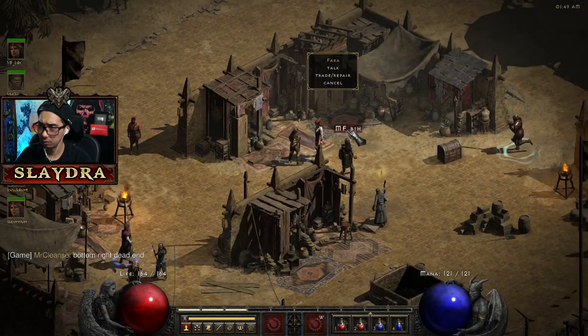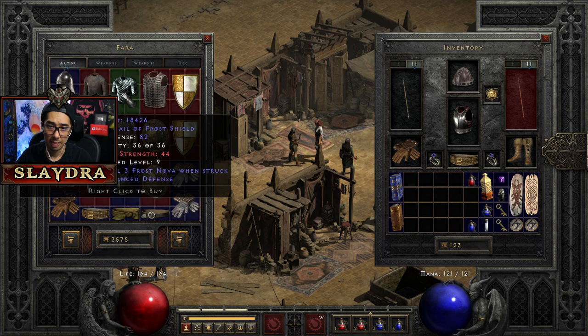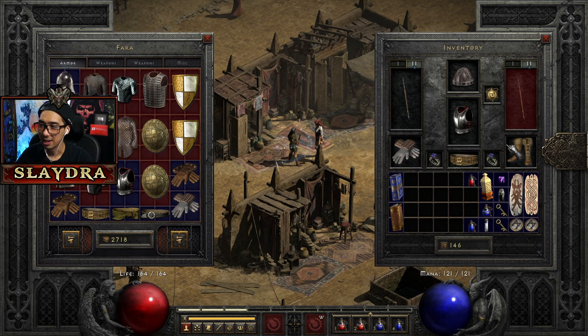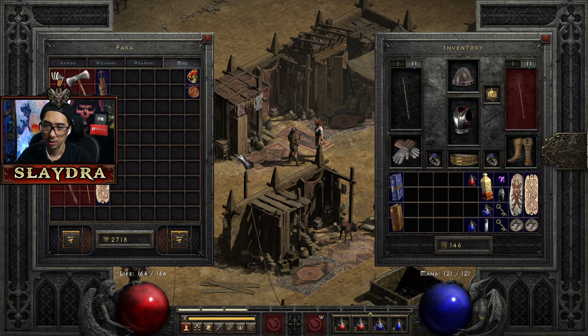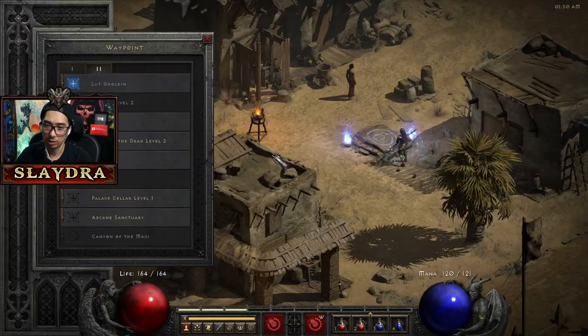Let's see what we have — we can get better gloves for 900 gold. It's a small amount of stats but it all adds up. We can't get anything else useful at the moment, so let's go back to Arcane Sanctuary.